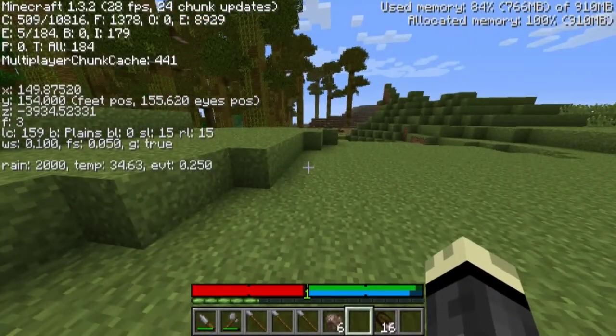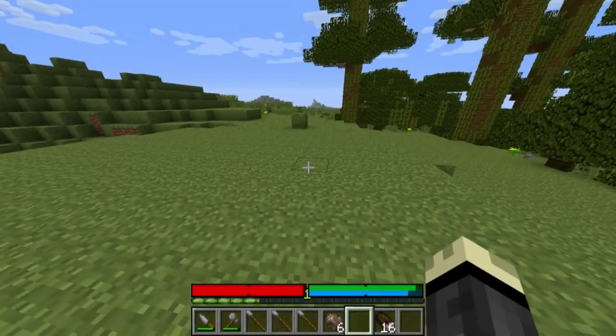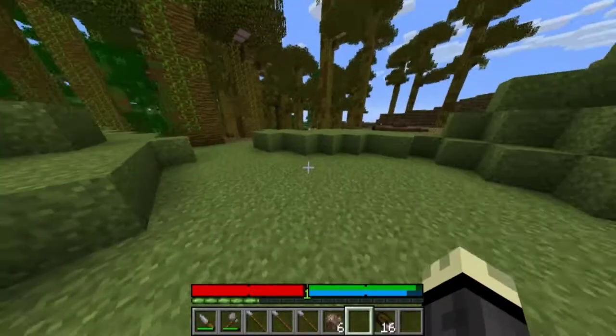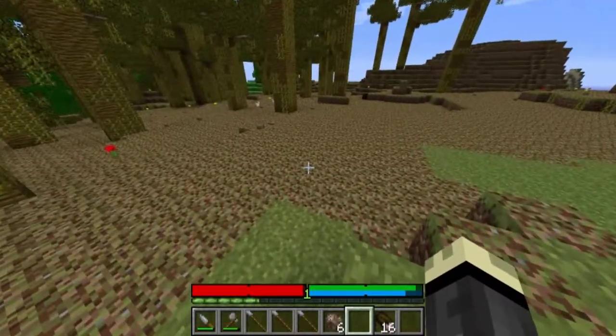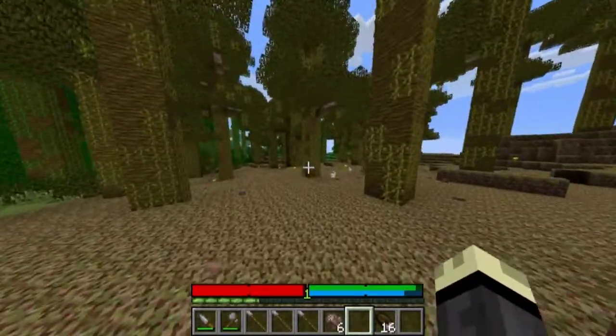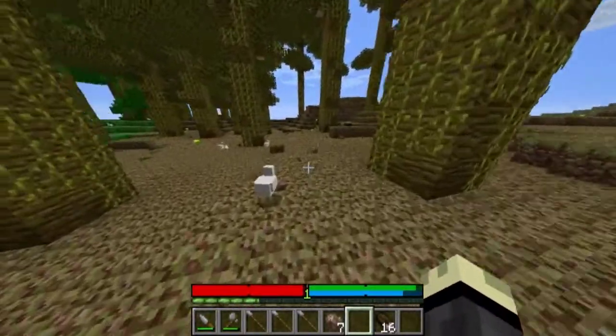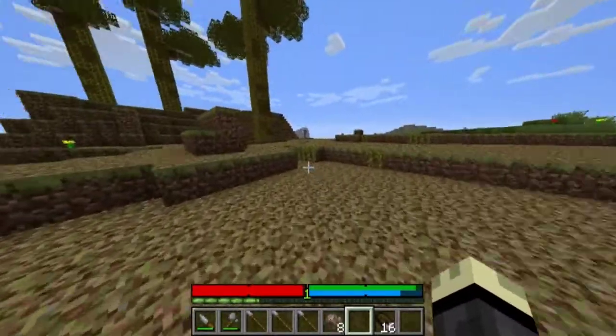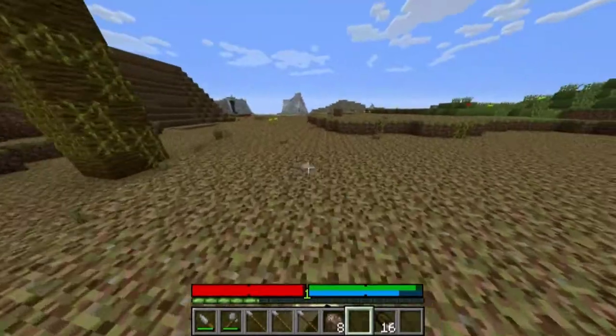Let's see where we are. We're at the equator, pretty much. If I remember correctly, it's X that dictates your proximity to the poles. This is a weird-looking place — it's kind of cool, I like it.